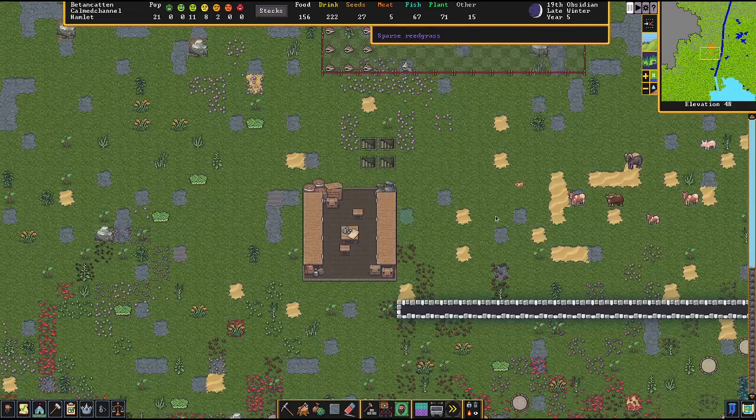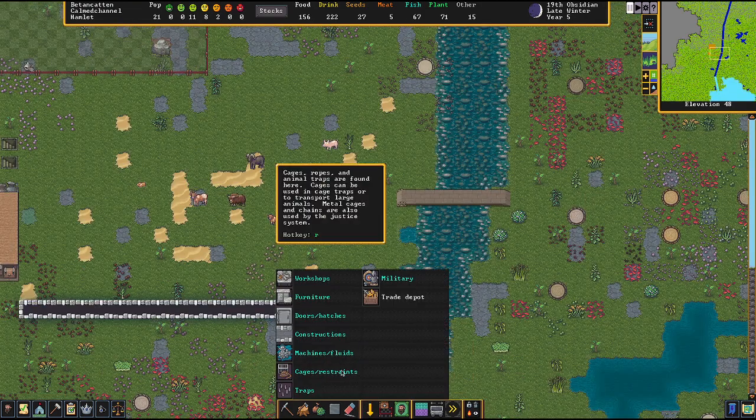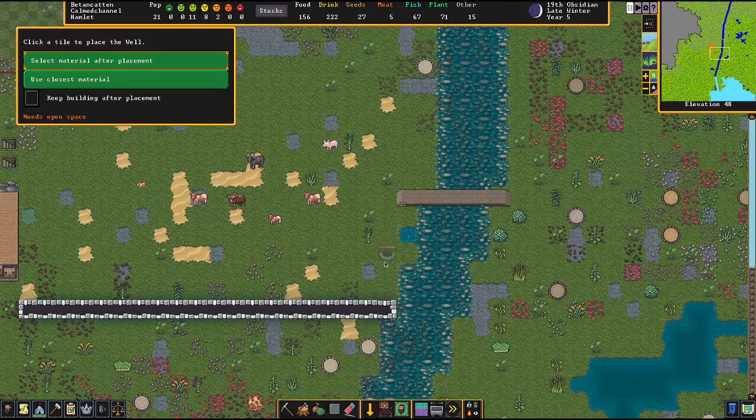Now that I made the mechanism, I go to machines and fluids and put the well over where I dug the channel.